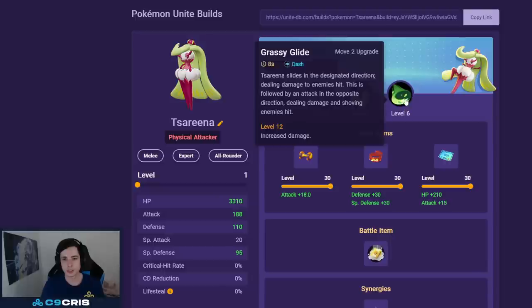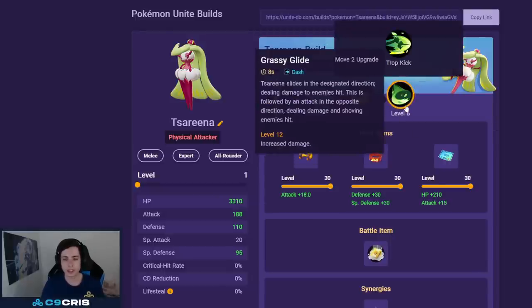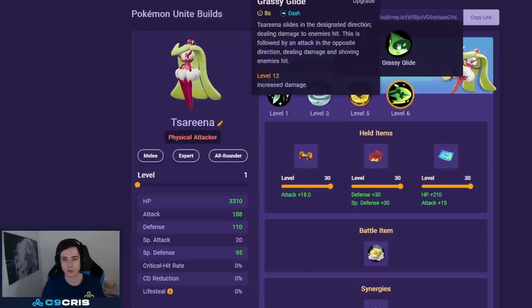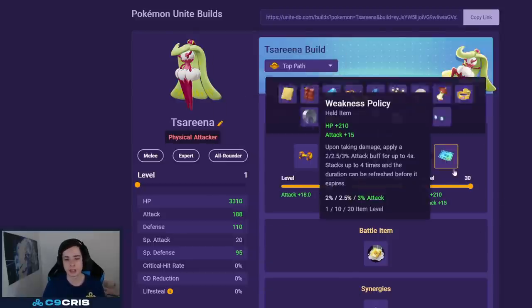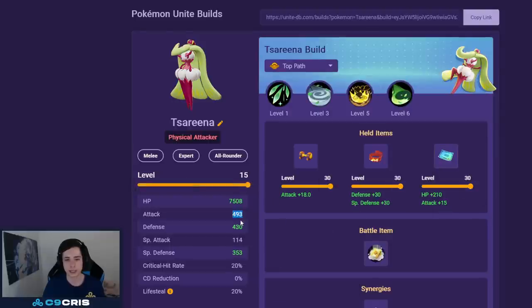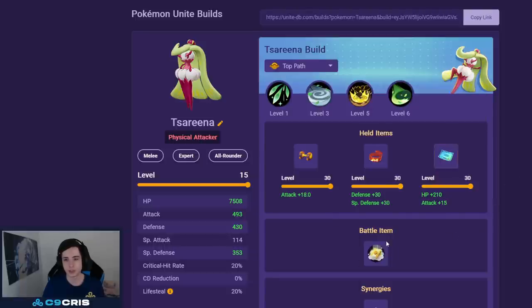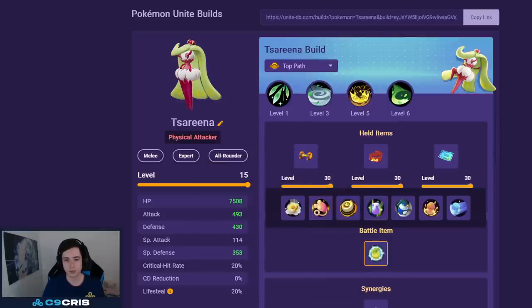For Tsareena the best build is Stomp and Grassy Glide or Trop Kick — both are totally fine. Against more ranged heavy teams I recommend Grassy Glide; against melee heavy teams Trop Kick is fine. We always go Attack Weight — Stomp needs Attack Weight to do a lot of damage. Focus Band is our second held item, very strong for laning phase, and then Weakness Policy for the third since with Attack Weight we'll have a lot of basic attack damage. For battle item either Eject Button or Full Heal — both totally fine, I currently prefer Eject Button slightly.